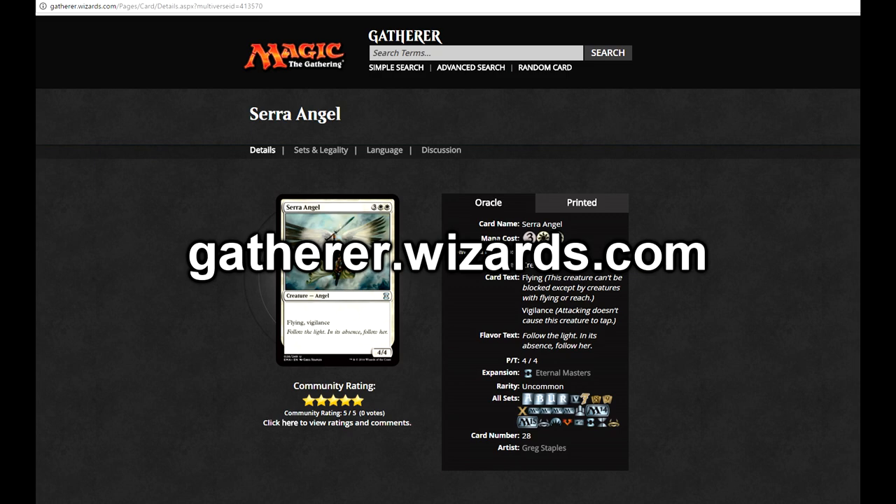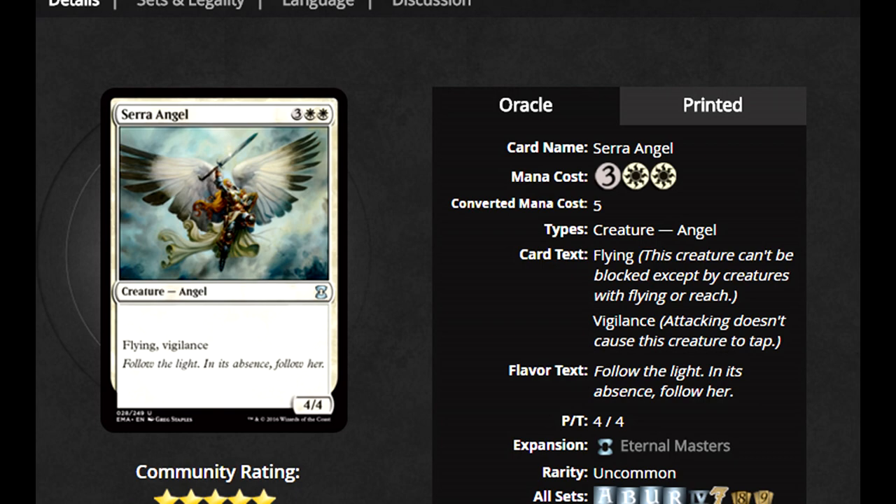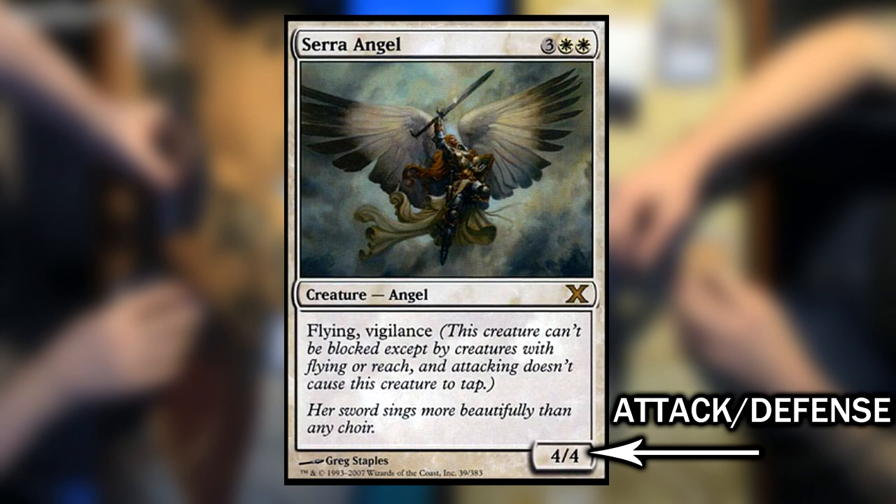If you ever have a card where you don't know what the keyword requires you to do, go to gatherer.wizards.com. This site contains information on the cards, as well as the oracle text for each card. Oracle text is the most up-to-date wording of a card and its particular mechanics.